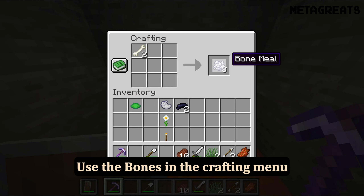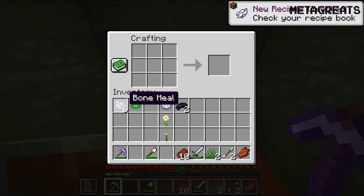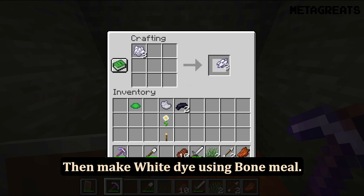Use the bones in the crafting menu to make bone meal. Then make white dye using bone meal.